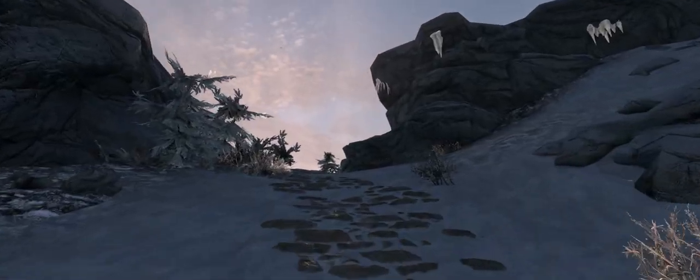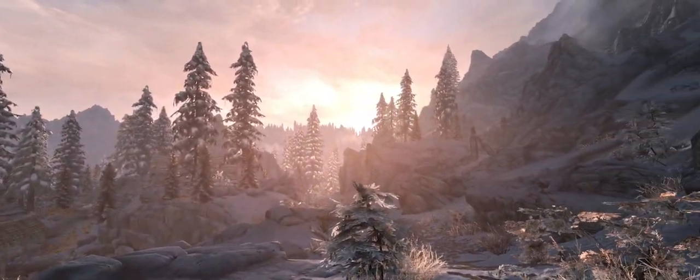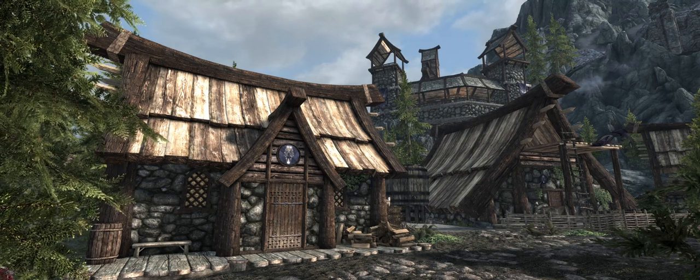Project Clarity provides the base of all the updated textures, with a number of other texture mods on top to provide the high definition look. But for the most part, the world looks like a higher quality version of vanilla. There are some mods like Cities of the North, which add new models to many of the buildings within cities.